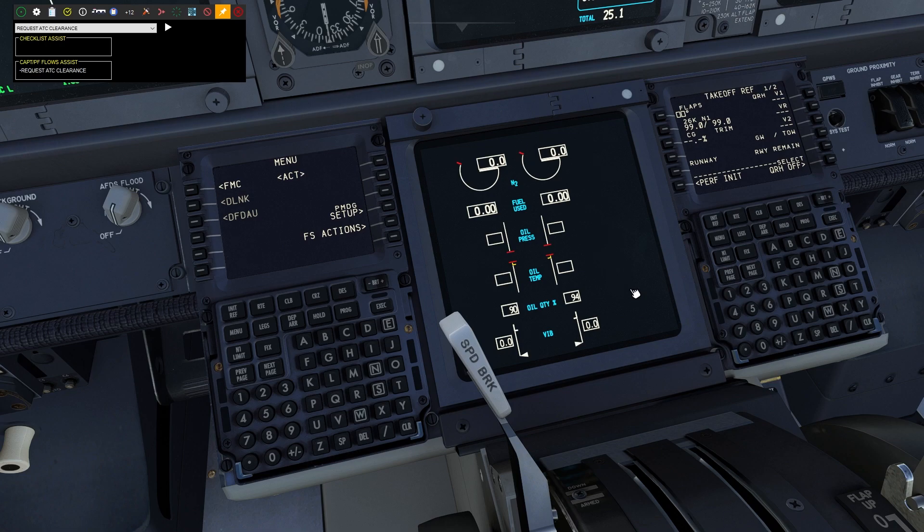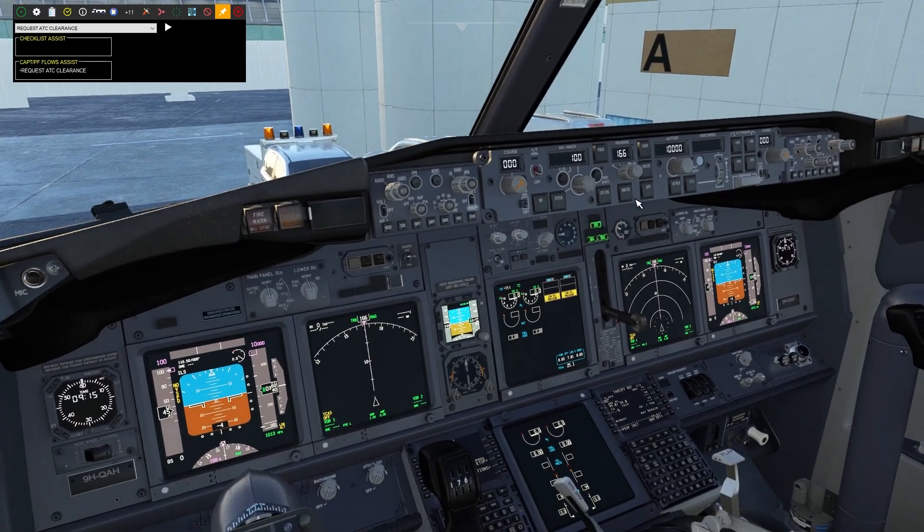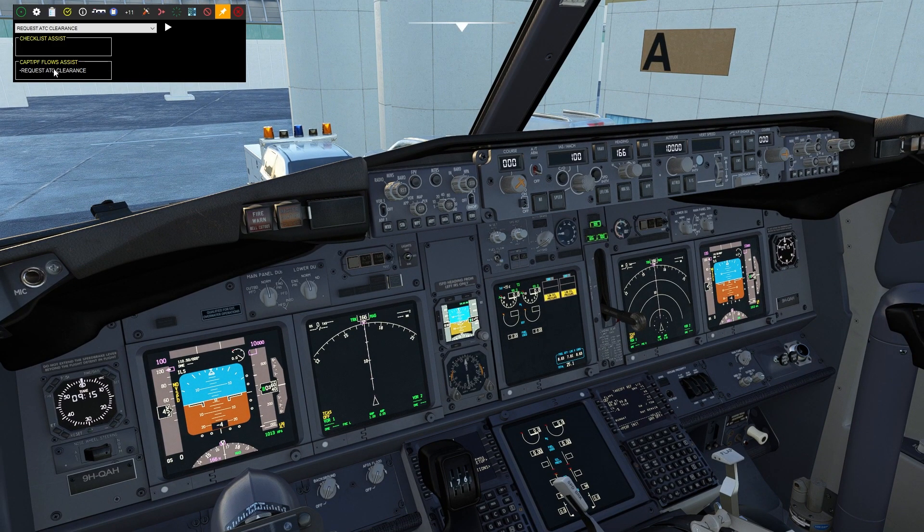Here's the fuel slip. The first officer moved the FMC on his side to the takeoff page — nice. We just got the fuel slip. And as you can see here, it says request ATC clearance, which we can do by pressing this button, or you can assign a button just like I showed on the settings page. And this should be the flow — the Boeing flow. Different airlines could potentially have different procedures.